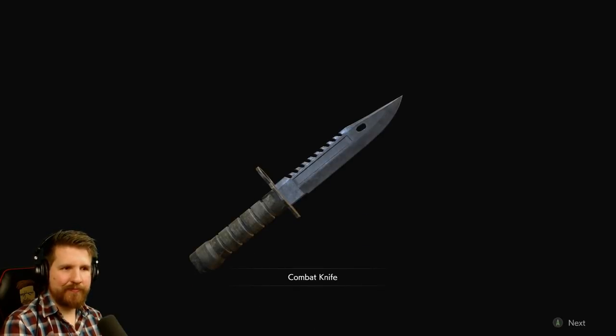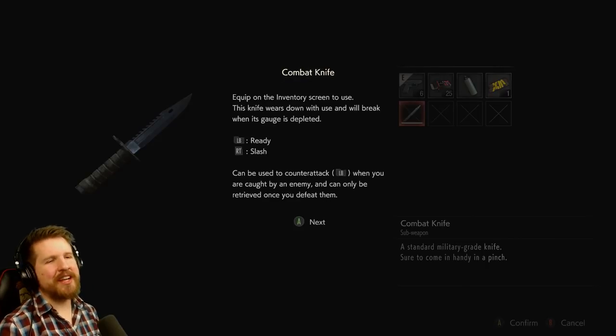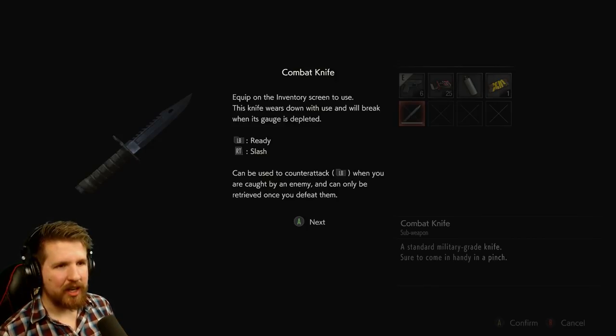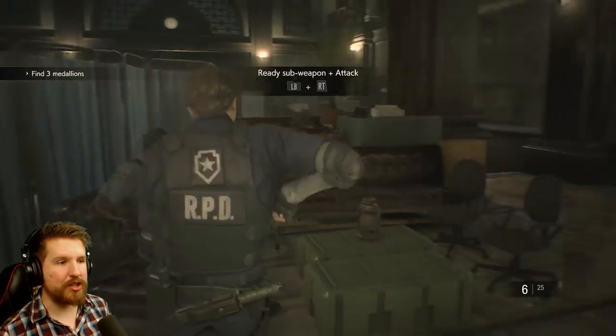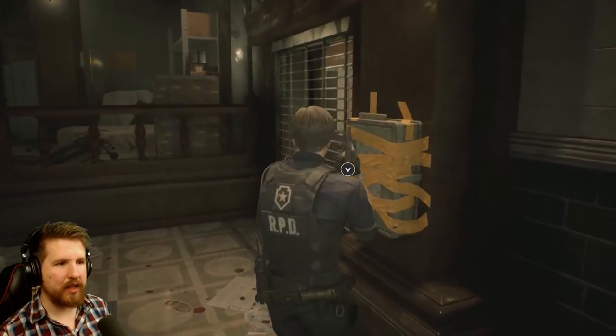Poor guy. It's the combat knife. Oh, so it is what I thought it was — it looked different when he was handing it to him. This knife wears down with use and will break when its gauge is depleted. It can be used to counter-attack when you are caught by an enemy, and can only be retrieved once you defeat them. Now that we have the knife, I'm assuming we can get in here.